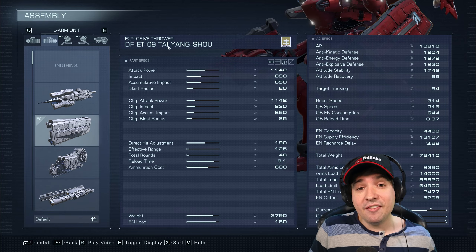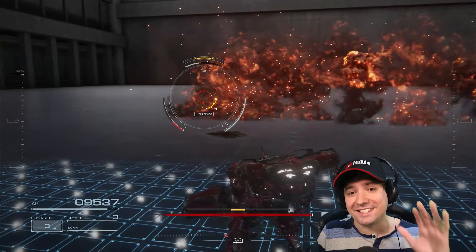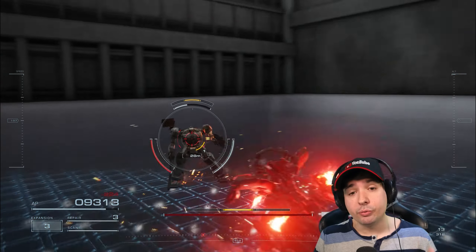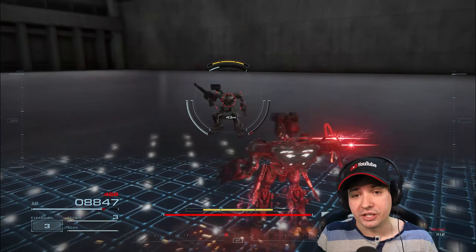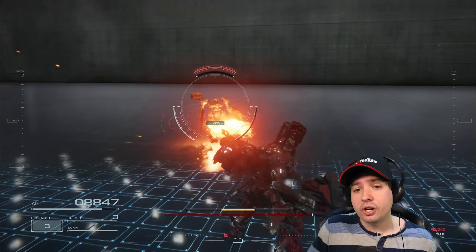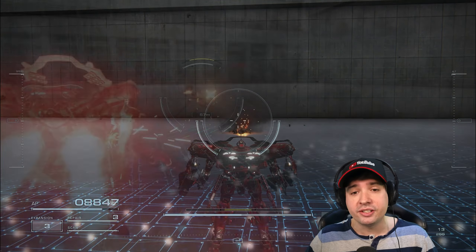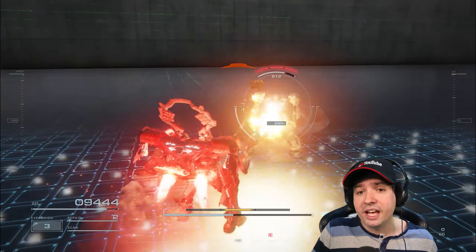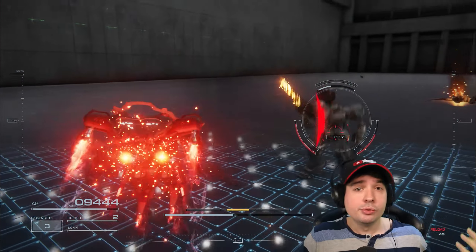Starting with the new secret left hand Taiyang Shu explosive thrower that with this update becomes insane — more rounds, shorter reload and better range on the explosive throw you do around yourself. I tested this with charged and uncharged attacks. The uncharged attack is quick and very reliable if you're close enough; the charged attack is pretty much worthless — you only really get it in if you manage to stun the enemy first and it doesn't do much more. So just use the regular version.